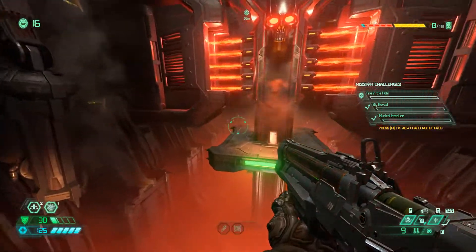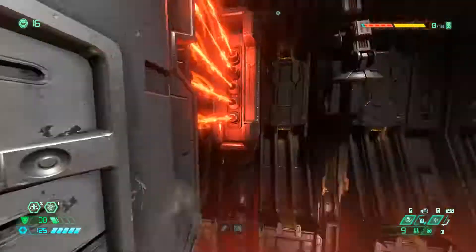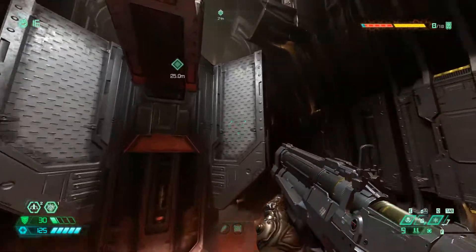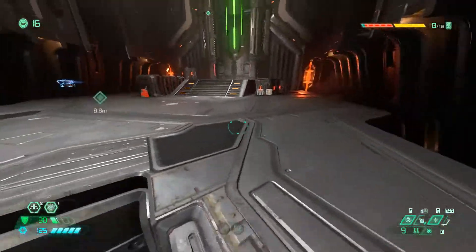Directly after you get off the train you want to go forward and look up and jump on this wall. You'll have to jump across to another wall and then climb up. When you reach the top, right in front of you you'll see a mod bot.